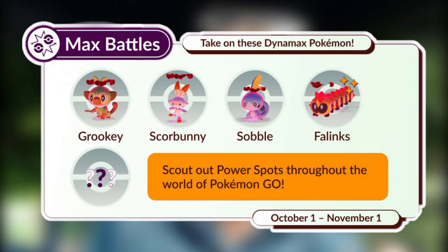Let's talk about more details on the max battles. Crookie, Scorpony, Sobel, Phalanx, and a mysterious Pokemon will be available in the max raids starting from October 1st. For the very first time ever, the Johto starter Pokemon will be featured as Dynamax Pokemon in Pokemon GO. They are going to be in a level one star rate, so they can be easily soloed.